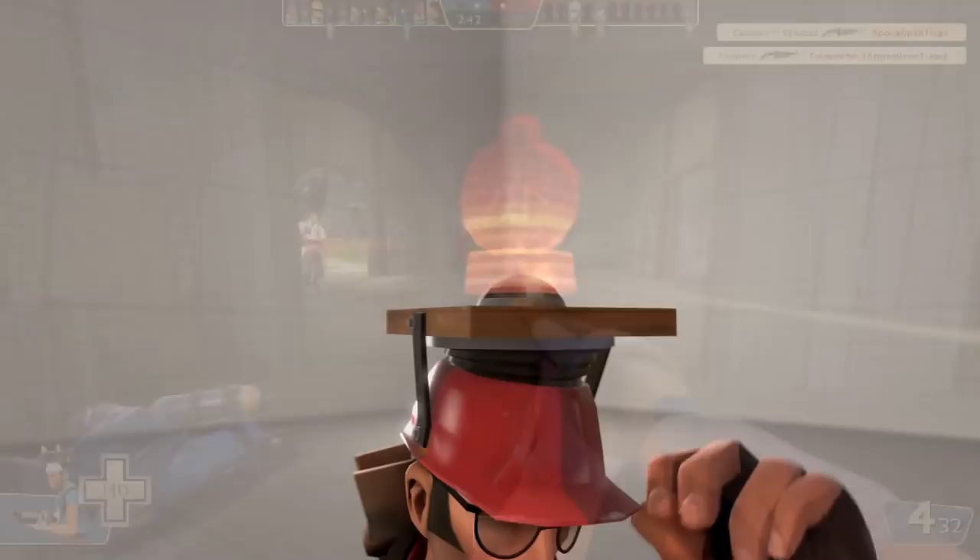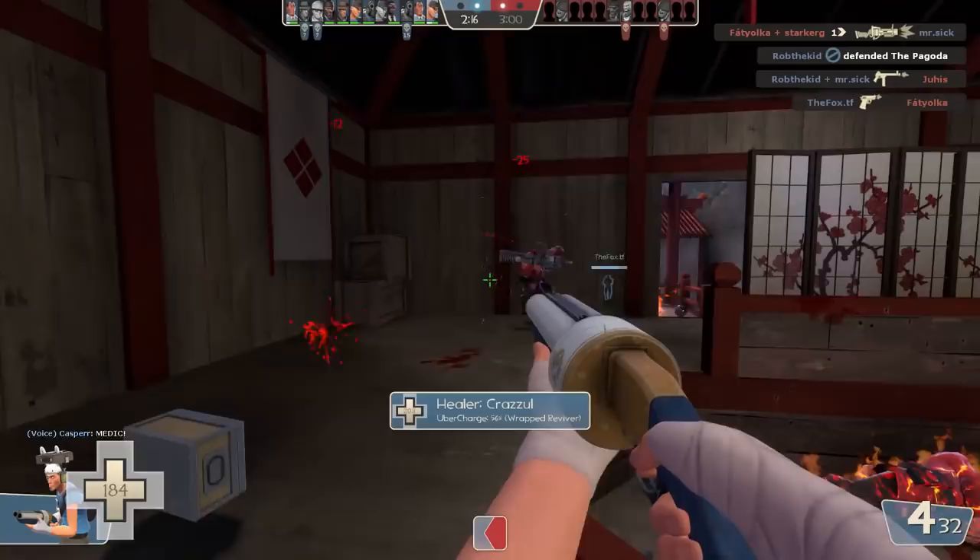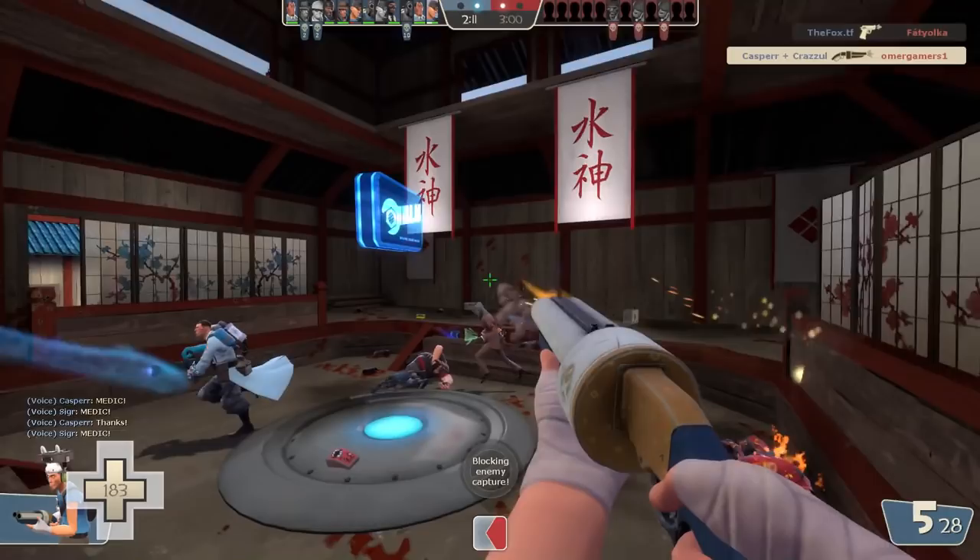This hat is particularly cool because it actually came out before killstreaks, but it's got a killstreak mechanic built into it. Depending on how many kills you get, the actual appearance of the hologram on the top of the hat will change. It's such a unique mechanic and I don't think I've ever seen this hat in-game — this could easily fit into the rare hats videos I've already covered. But nevertheless, this looks pretty damn cool.